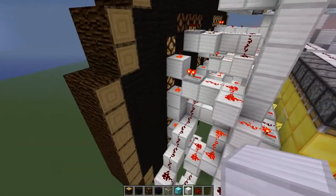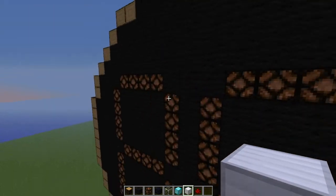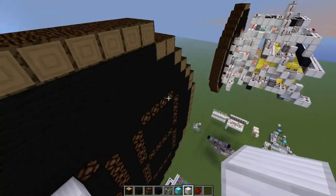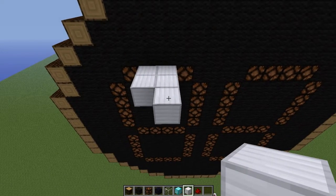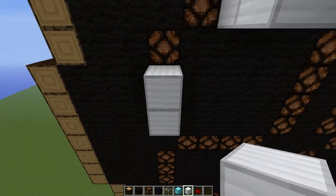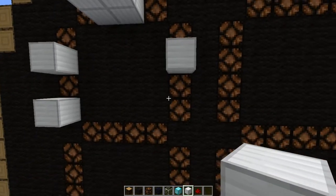Now we'll start to add what I suppose you could call the plugs in the back - that's the bit that activates all the things to display whatever it needs to display, like this 94 which is currently showing. This is quite a simple one to do. If it's a long block like so, it's just four blocks of iron like that - or whatever material you're using, it could be anything really, bar glass because you can't put stuff on glass.